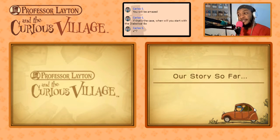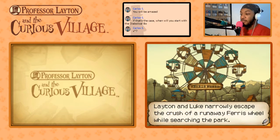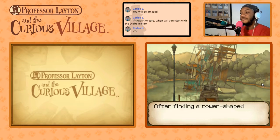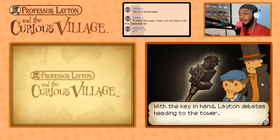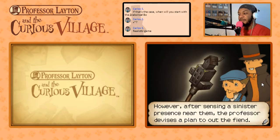Our story so far: Layton and Luke narrowly escape a runaway ferris wheel while searching the park. The ferris wheel destroys an old shack on the shore, revealing a secret subterranean path. After finding a tower-shaped key in the underground room, Layton and Luke make their way back to town. With the key in hand, Layton debates heading to the tower, but after sensing a sinister presence, the professor devises a plan to out the fiend.